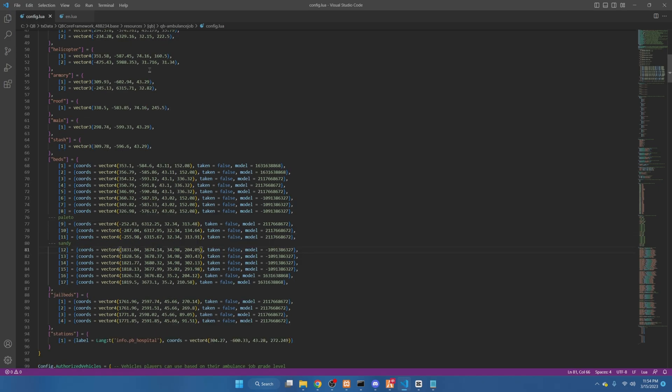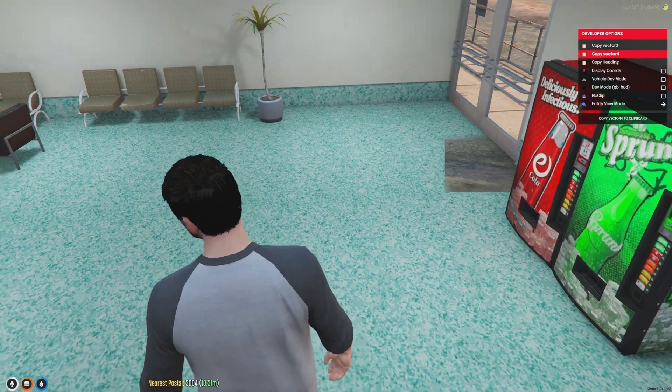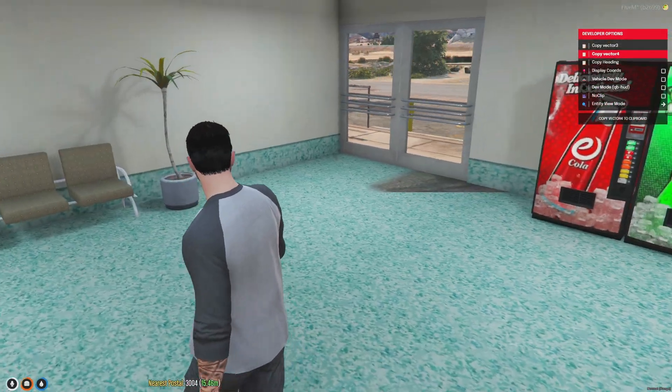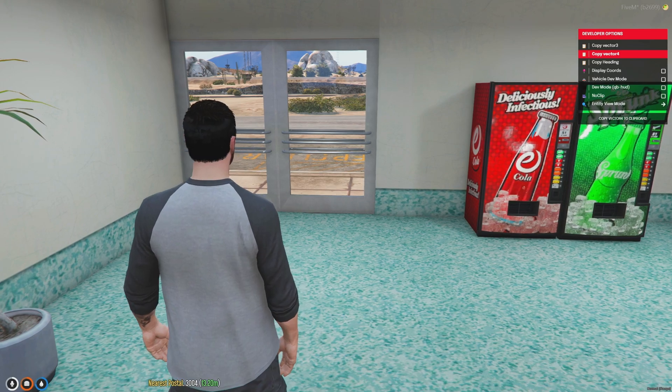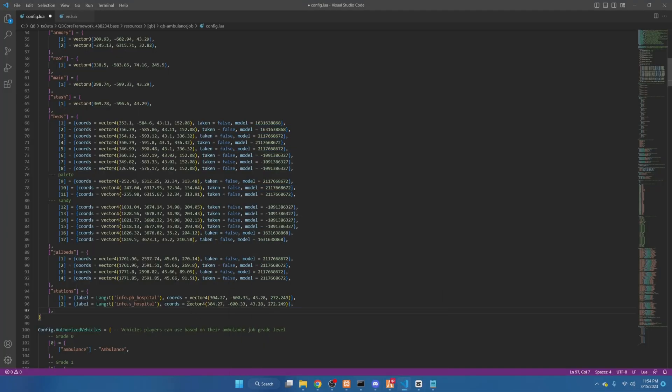After saving the locale, go back to the config and scroll down to the stations area. Copy an existing station entry, hit enter, and paste it. Make sure the numbers match up, then rename it to what you just put in the locale section. Add commas after the appropriate brackets, then tab in, go in-game to where you want the blip to be, copy the vector4, go back to the config, and replace it.